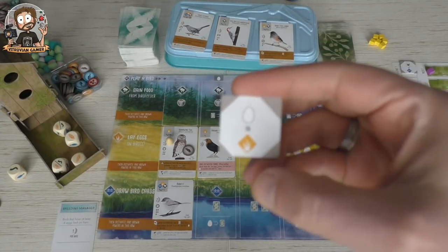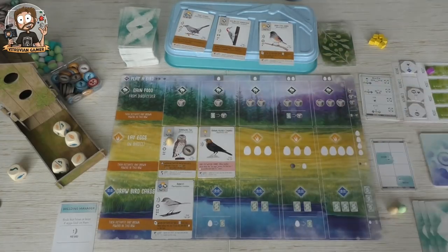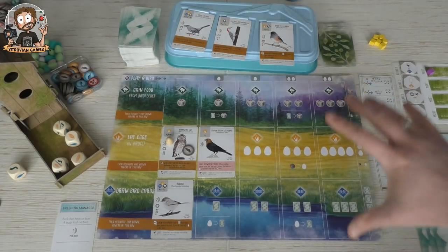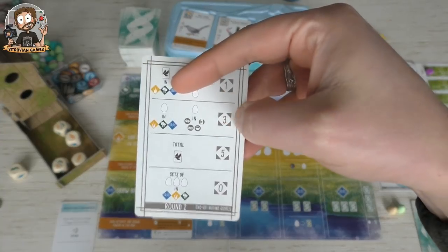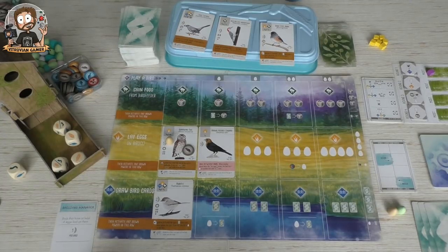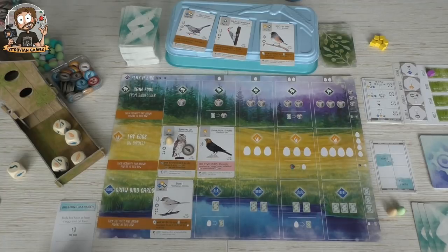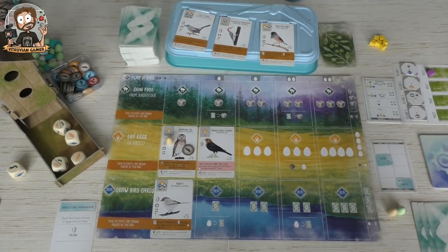Round two has this goal: as many eggs as we can in the grasslands area, which should be doable. We have to beat at least three against the Automa. Also, every round you have one action cube less, because you place one of them on the goal scoring card.